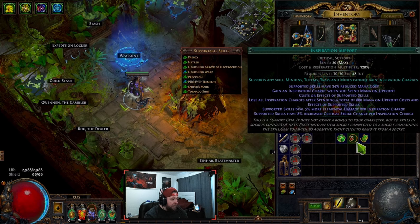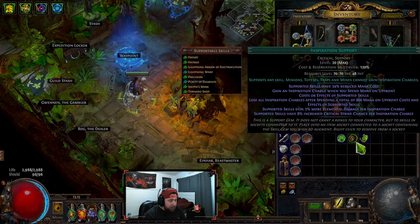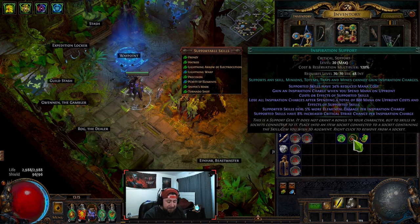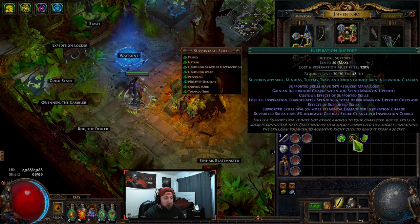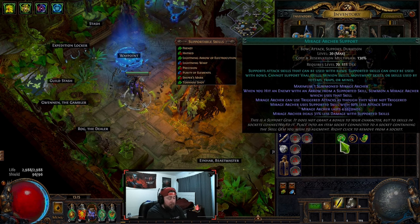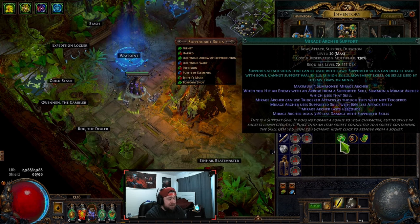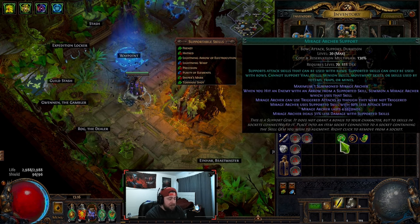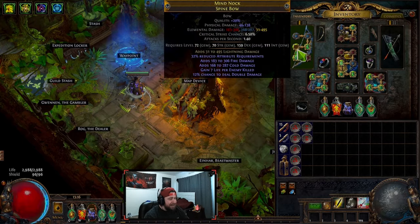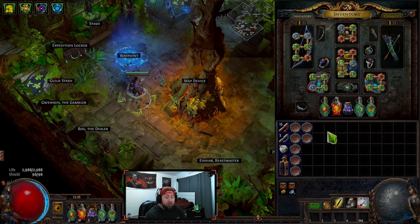When you hover over a support gem, you can see 'supportable skills' — it shows all the skills with a check mark that can be supported by it. In this case, I'm using Tornado Shot, and you can see it is checked on the supportable skills list. There are also attack support gems, which act as passive attacks as well as supporting a specific skill. So we have attack skills, support gems, and attack support gems.